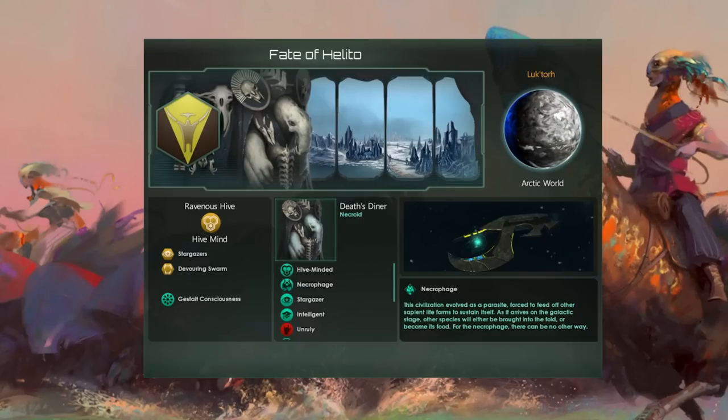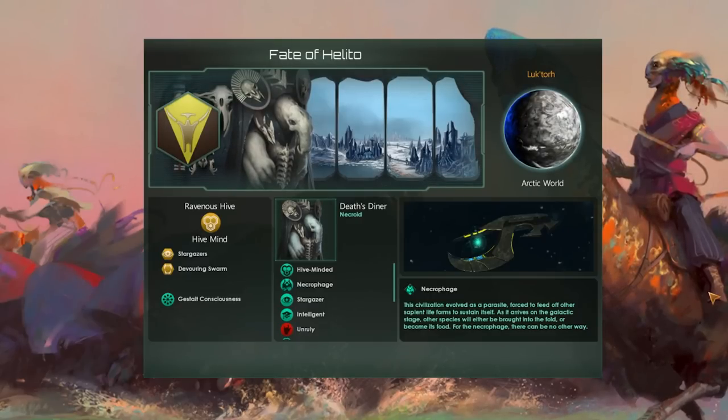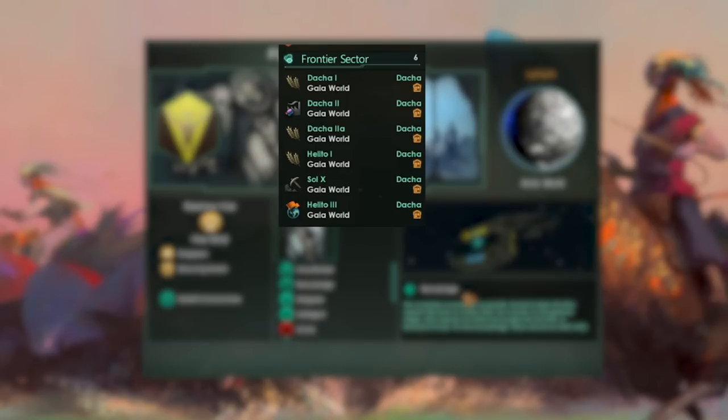In this Stellaris build, we're utilizing the Helito system in combination with the Stargazer trait and the Necrophage origin to have six Gaia worlds and approximately 275 pops in less than 15 years.